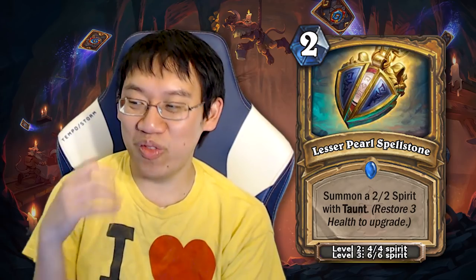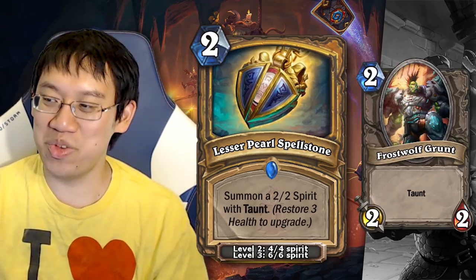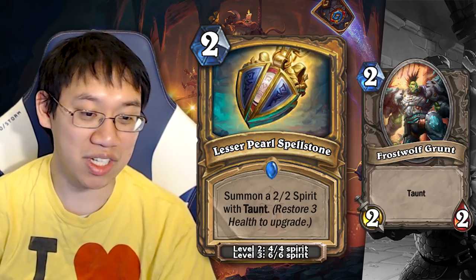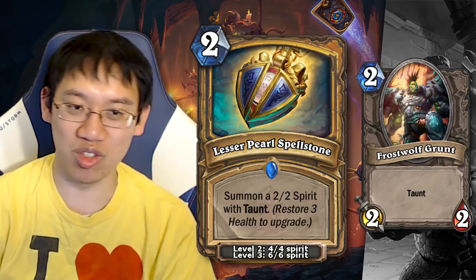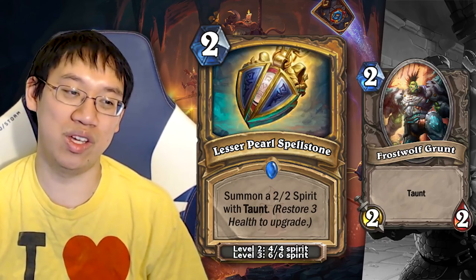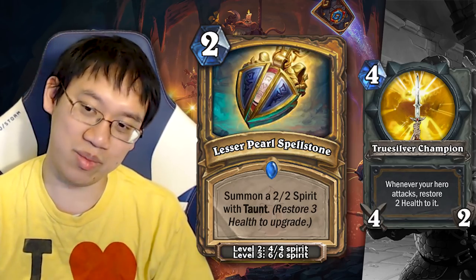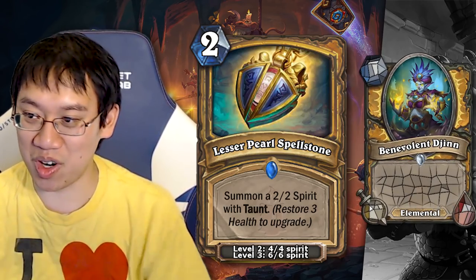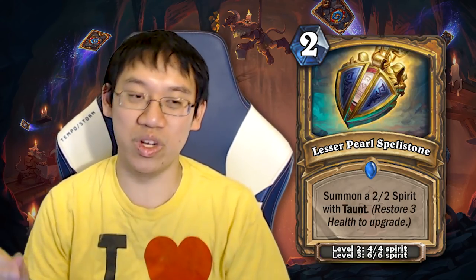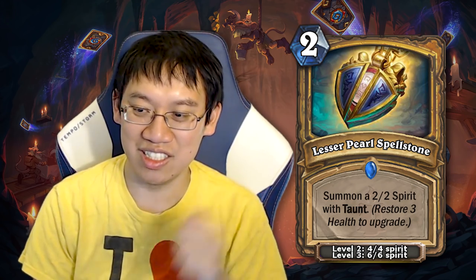Lesser Pearl Spellstone — another value card. 2 mana to summon a 2/2 spirit with Taunt. Frostwolf Grunt, you have been trumped by the Spellstone. You gain a few health, you start getting a 2 mana 4/4 Taunt, then a 2 mana 6/6 Taunt. That's really, really strong. The main problem is you have to restore 3 health to get these upgrades, and there's currently no Paladin deck that consistently gains health. Truesilver Champion does gain 2 health per swing, so one full use will upgrade the Spellstone. There are upcoming cards that restore health that combo well. The only question is whether it's good enough to compete with Jade Druid and Raza Priest.